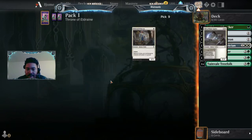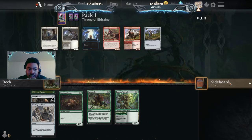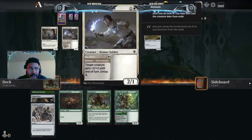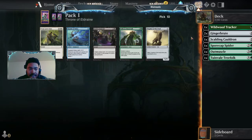Here's two of them Treefolk — we can use it to put counters on our Ginger Brute. Are we gonna be running white? I'm not so sure. I'm just gonna grab this Beloved Princess just in case.